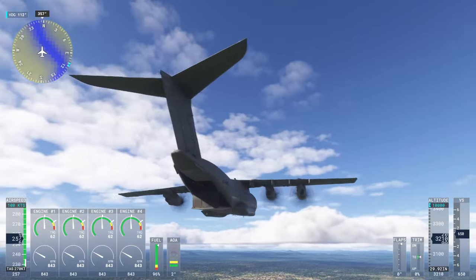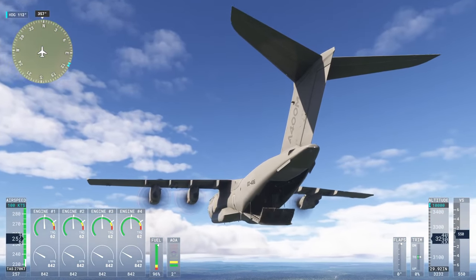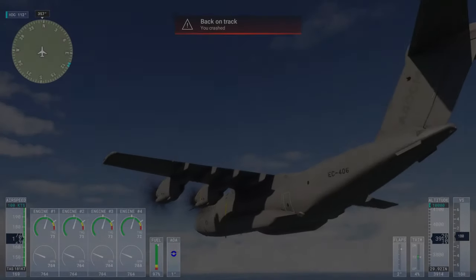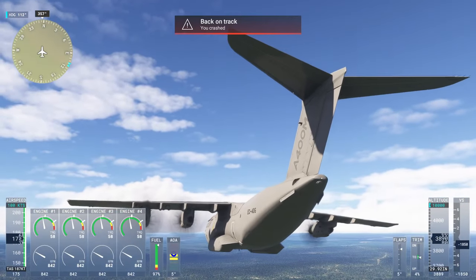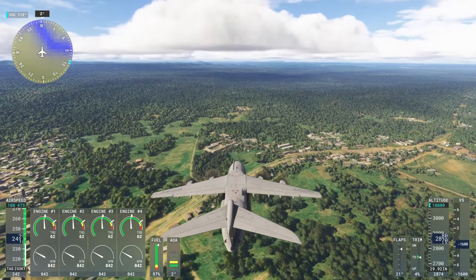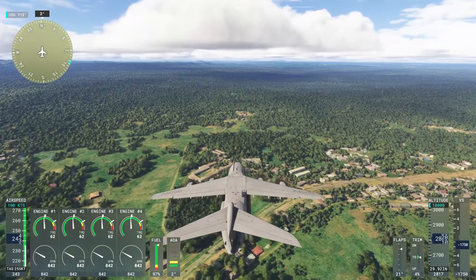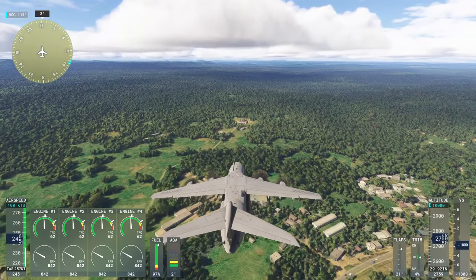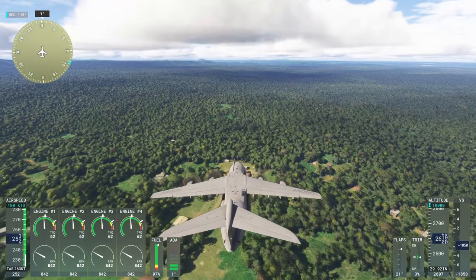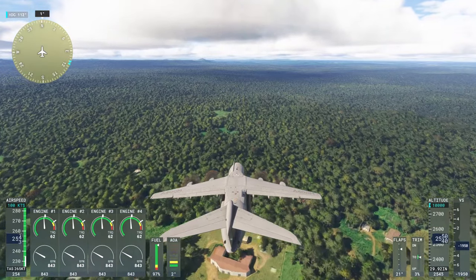At least at this altitude it looked okay. A little note about the Airbus A400: if you try to lower the ramp in flight, it basically treats it as you having crashed. So it's not quite like the C-130, which can lower its ramp in flight. You can't do that apparently, and it is not a C-130 replacement — we'll need one of those too.